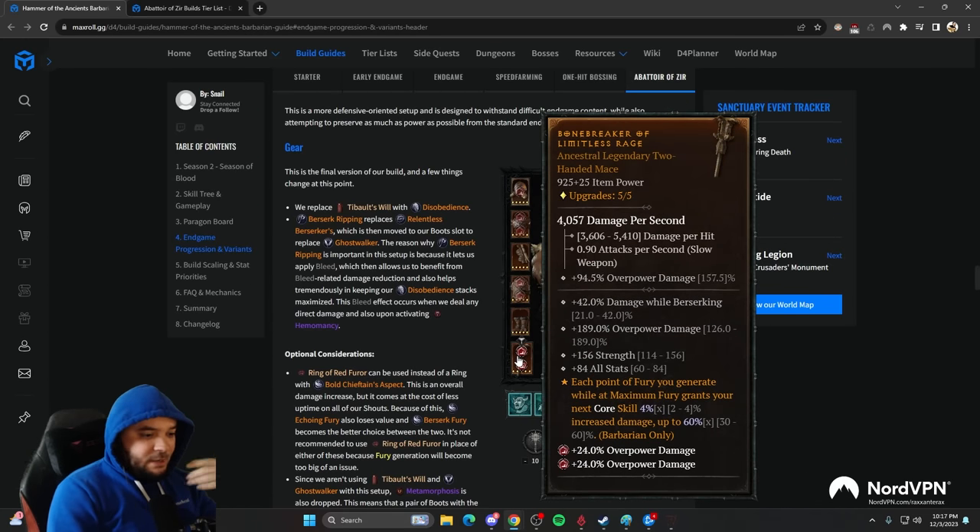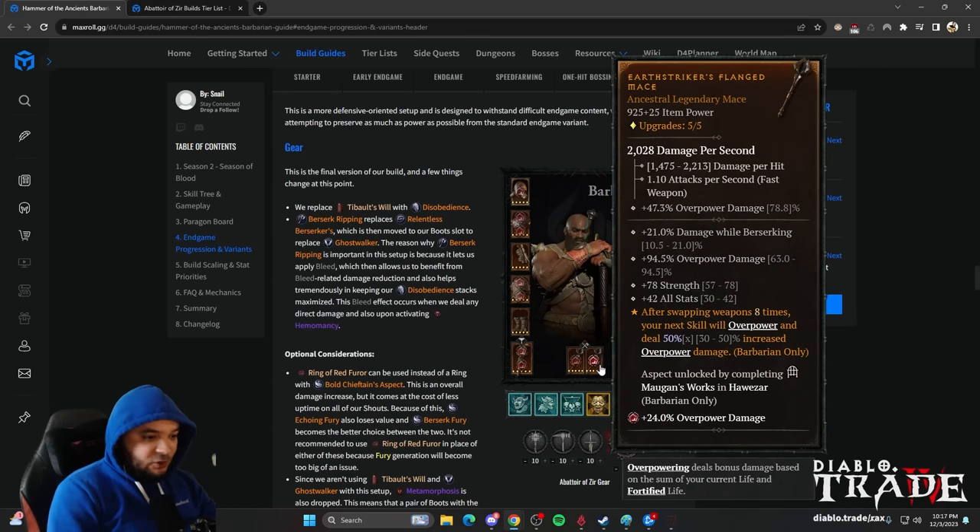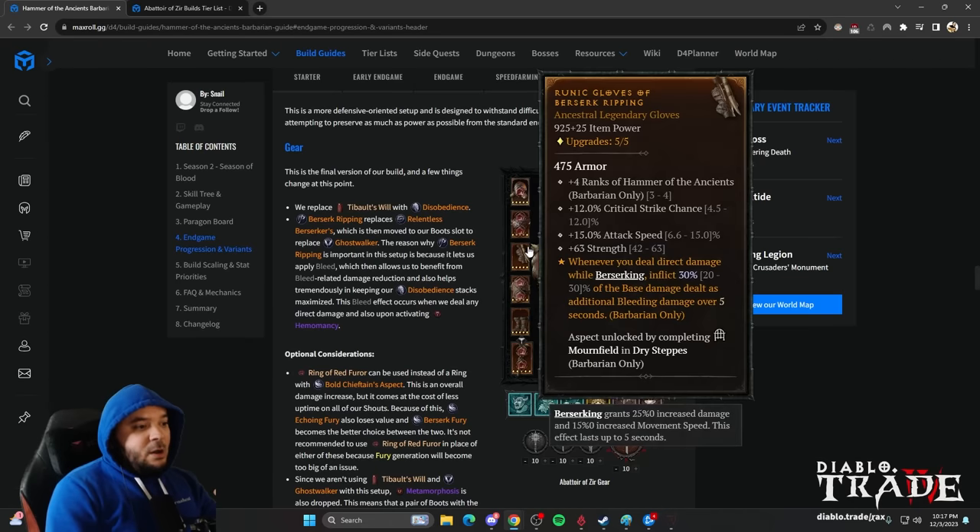The rest of the gear is just for damage — Hammer of the Ancients power for more damage, something for overpowering, and more damage. One vampire power here is very cute and a very interesting idea.